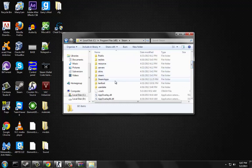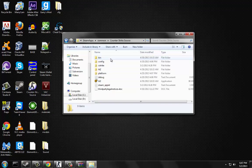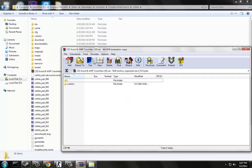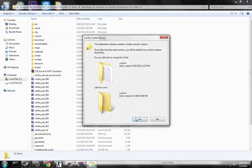Scroll down to SteamApps and click on that. Don't go in there because the Counter-Strike folder isn't in there anymore. Go down to Common, then Counter-Strike Source, then C-Strike. Now open that up, and hit Open. Drag that there.